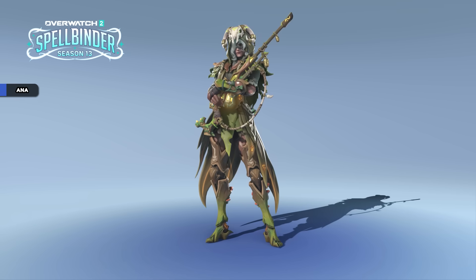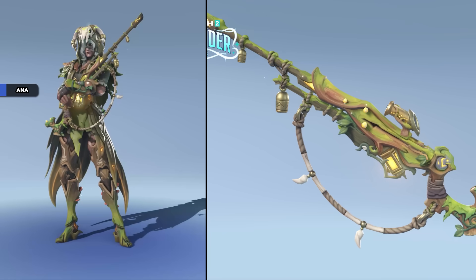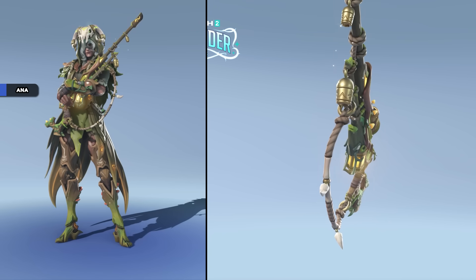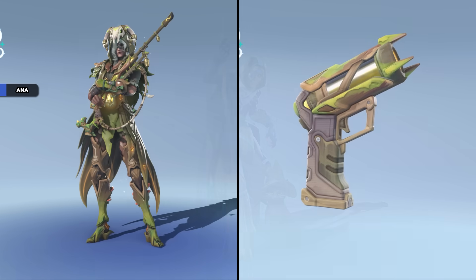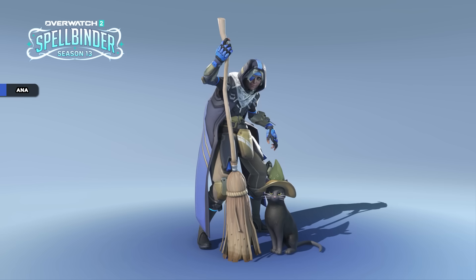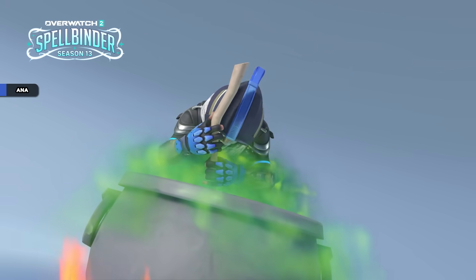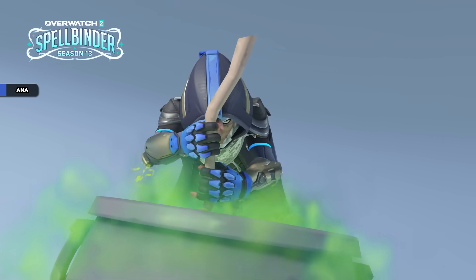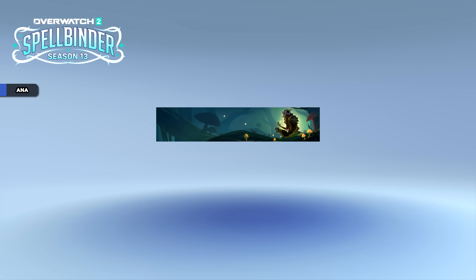Ana has a battle pass skin at tier 80 called Bog Witch. A small part of me worries her silhouette is a bit hard to read, but overall I think this is a really cool skin. I know it's mostly hidden, but I like the hair a lot. Also in the battle pass, Ana has a feline familiar victory pose, a cauldron highlight intro, a cool player icon and spray, and a name card as well.